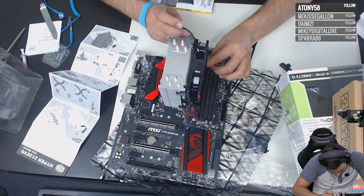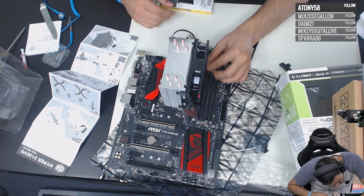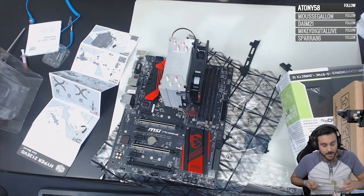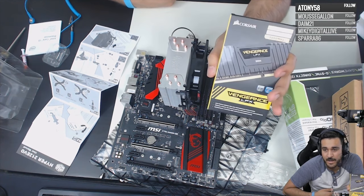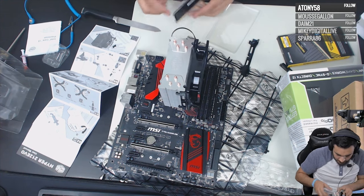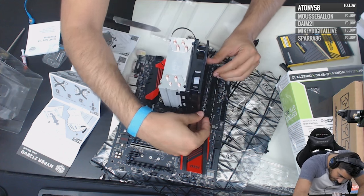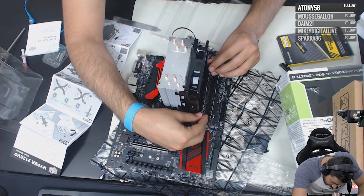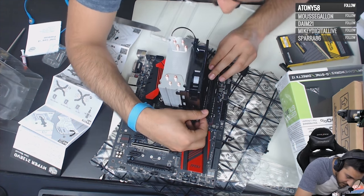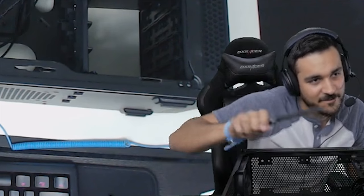CPU fan headers — CPU fan one, CPU fan two. I remember back in the day when motherboards didn't have all these extra slots. Now, RAM — easy. This is 16 gigs of DDR4, which is more than you need for most use cases. Eight gigs would still be fine, though 16 gigs is kind of becoming the new minimal standard.